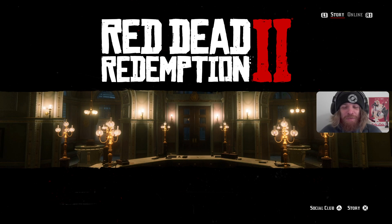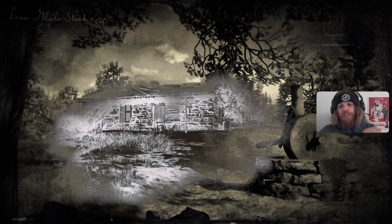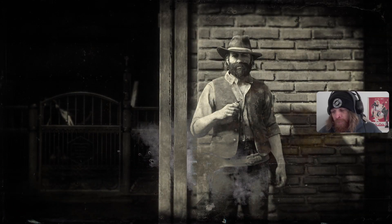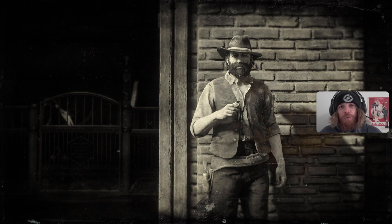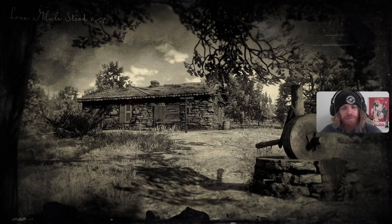Red Dead Redemption 2. Last part, we'd finally been caught out by the Greys and the Braithwaites and ended up getting into a scuffle with the Greys in the middle of the roads. Unfortunately our boy Sean is dead. Then Jack, the little man, got kidnapped, so we all kicked up a big fuss and moved our camp - now we're over at Shady Belle. We're doing missions in Saint Denis looking for Angelo... Borgio? Something like that - I probably got that completely wrong.